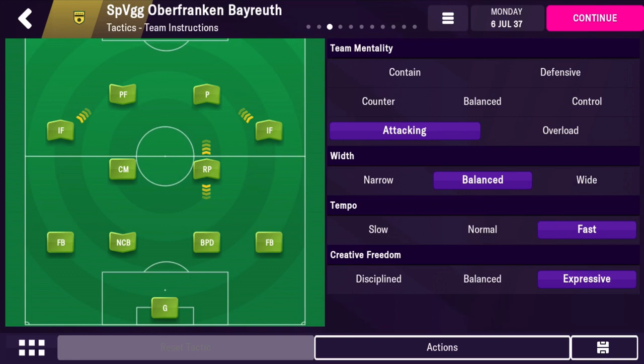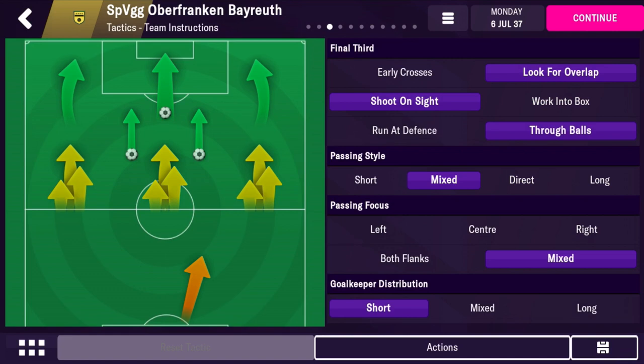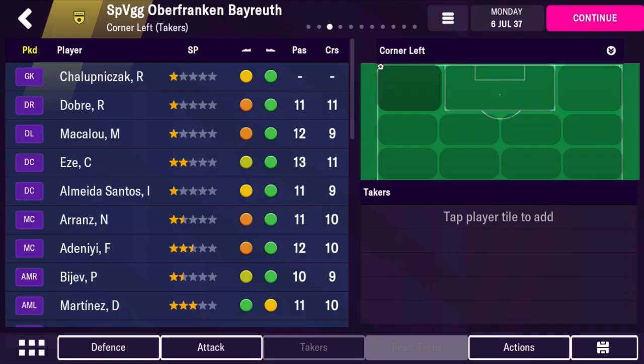The tactical shape is attacking, fast tempo, expressive, balanced, with whipped bounce defending. I've found it's worked fine, though you do concede quite a lot. For attacking instructions: look for overlap so the fullbacks can overlap, shoot on sight, through balls, mixed passing focused, and short goalkeeping distribution to keep the ball.